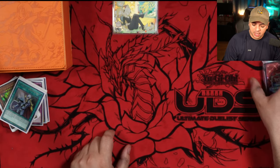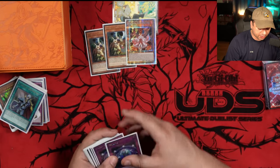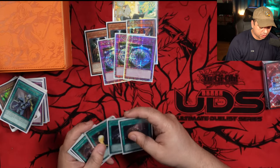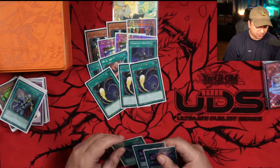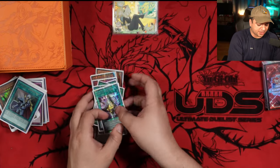I think that's a 44-card list. For the side, we got Double Drone Lockbird, 1 Kirikara, Triple Summon Limit, Triple Forbidden Droplet, Triple Cosmic Cyclone with a Duster, and Double Talents.